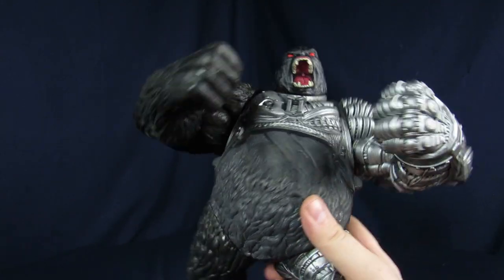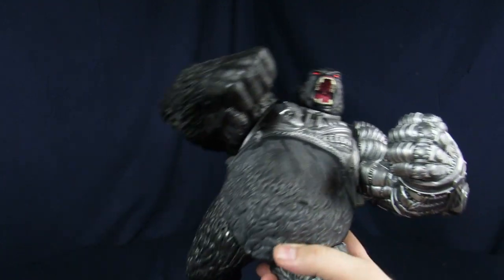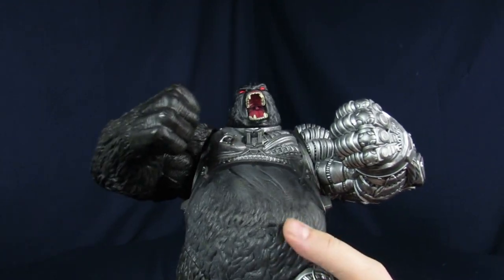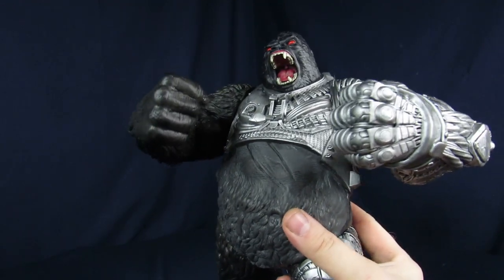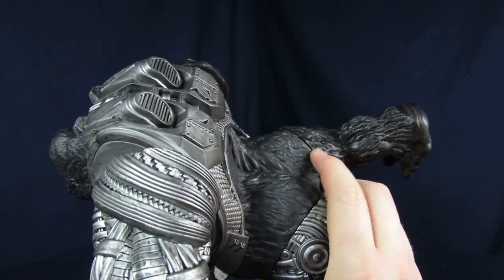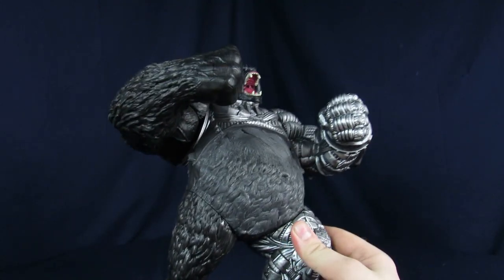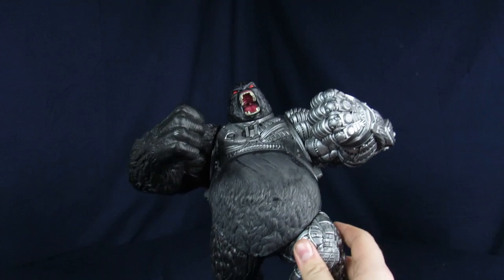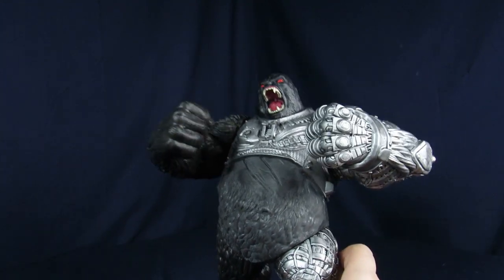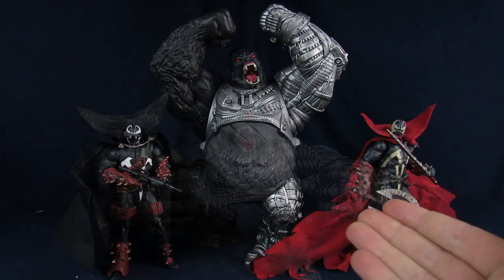One thing we forgot to mention with the detailing: the body is a slightly different black than the rest of the figure. The legs and arms are kind of shiny and the head is too, but the stomach is just matte black, which is really the only real negative. You can definitely see the difference on the back. On the front I don't think it's as egregious — at worst you could just take some Mod Podge and go over it, though that might be too much effort to be fair.